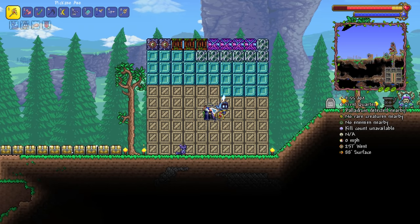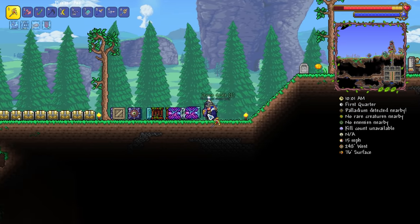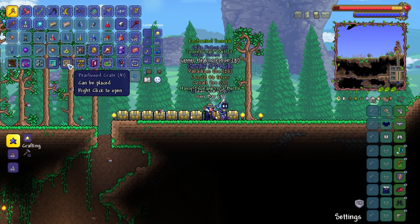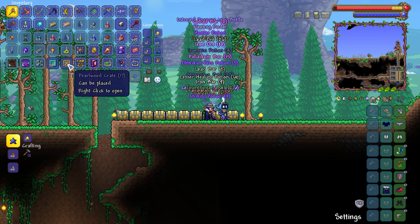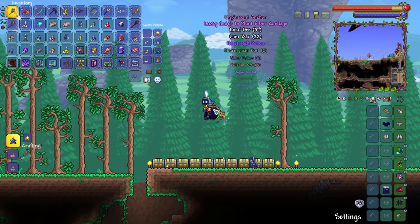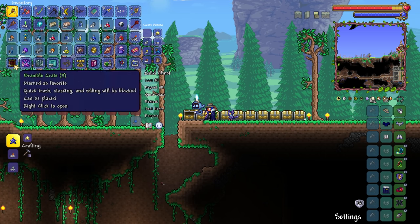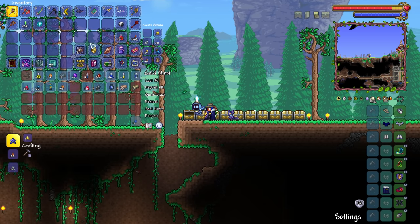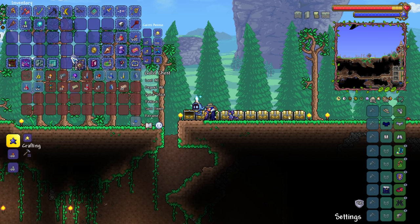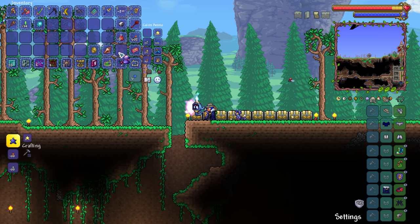This is what 100 crates look like when they're all placed down. And now we're going to mine every single one up. Nothing like a little bit of crate rain. Let's do this thing! It's actually all been picked up by the freaking void bag as well. So what we're going to do is favorite all of the crates and just do deposit all. The Spectre hood wasn't favorited — okay. Hey, we've got an enchanted sundial. That is actually pretty darn cool. I cannot complain about that one one bit.